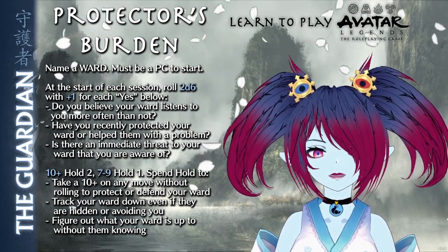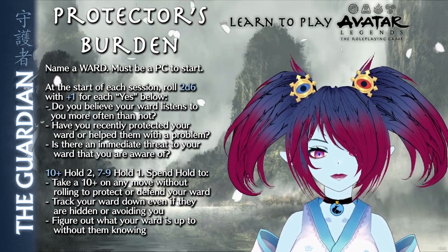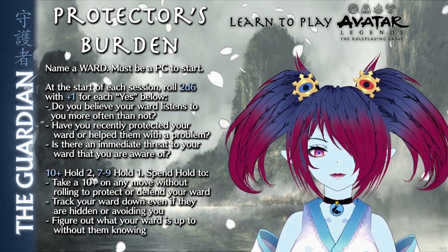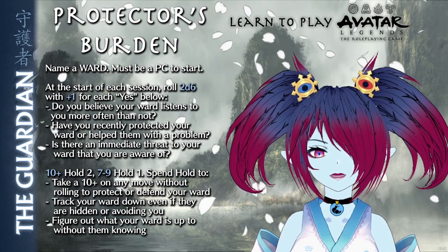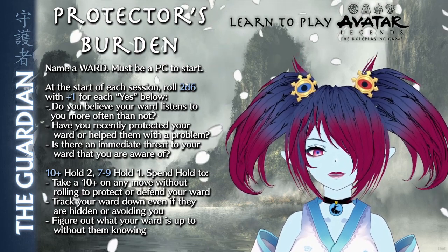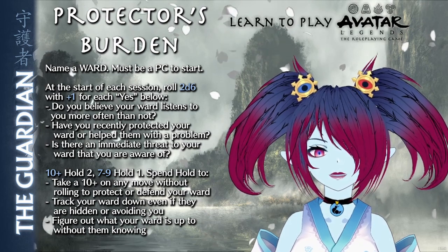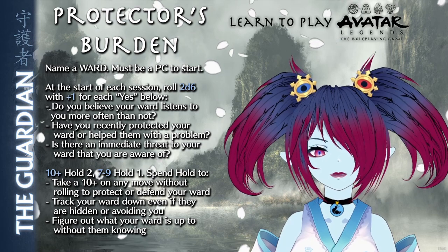This feature requires naming a ward, who must be another player character to start. A ward may be switched if they leave play or are otherwise no longer present. The GM must agree when switching to an NPC ward. At the beginning of each session, the Guardian should roll 2d6 with a +1 modifier for each of the following questions they say yes to: Do you believe your ward listens to you more often than not? Have you recently protected your ward or helped them with a problem? Is there an immediate threat to your ward that you are aware of?